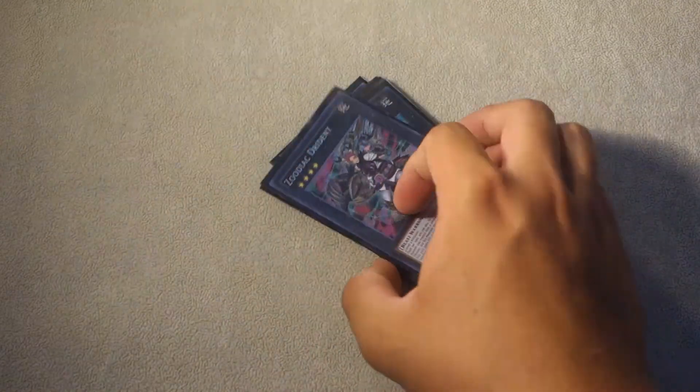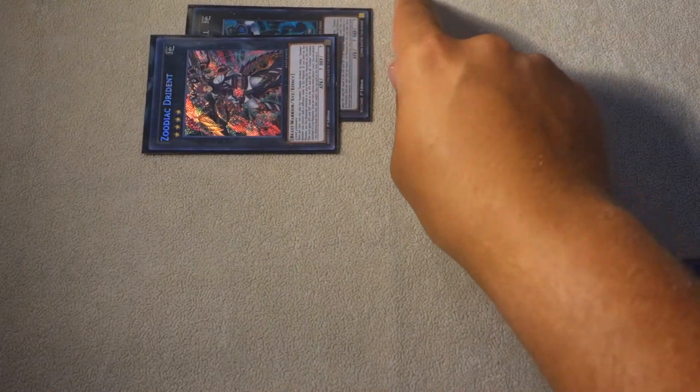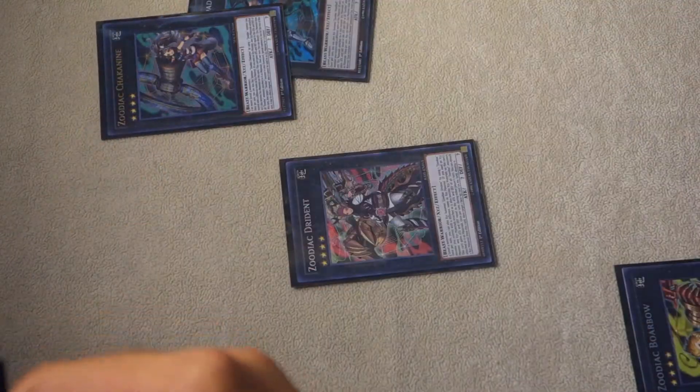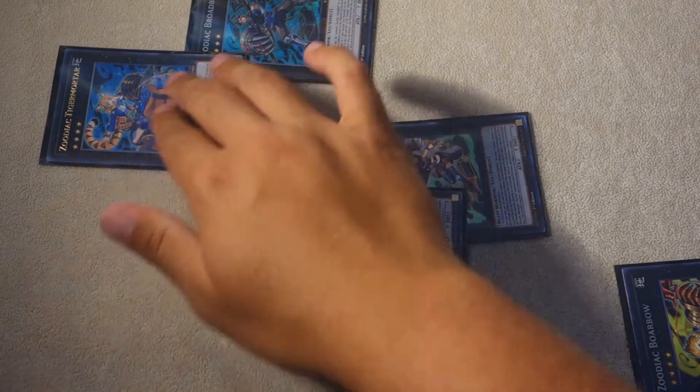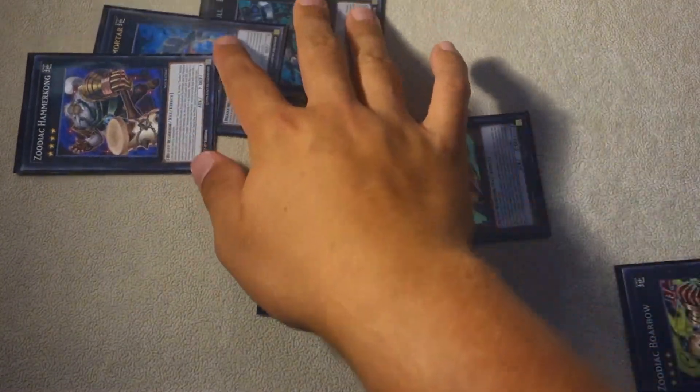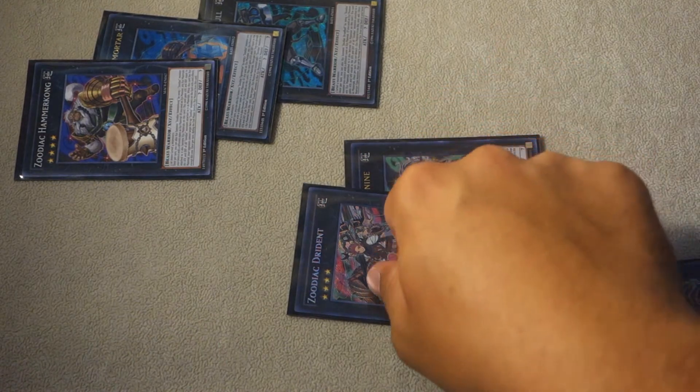The idea is to make Boarbow first, then go into Broadbull and detach Boarbow to search. Then make a Drident — if you can, pop with Drident; if you can't, leave it over Broadbull and overlay for Chakanine 9. Detach to bring it back, then Tiger Mortar, and end with Hammerkong. So you end with Hammerkong and Drident. If Drident lives, you can make a Broadbull the next turn, and Drident stays in the main monster zone, freeing up your extra monster zone. This is one of the ways Zoo plays differ from last format.